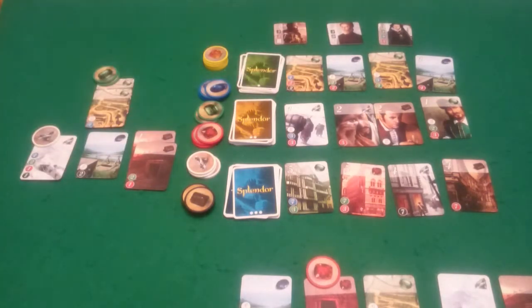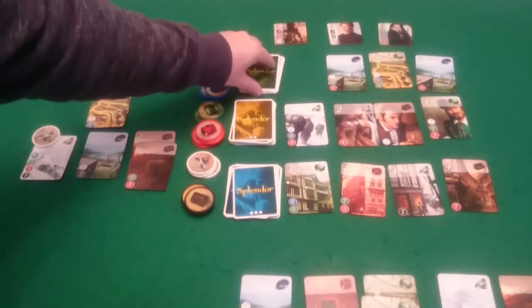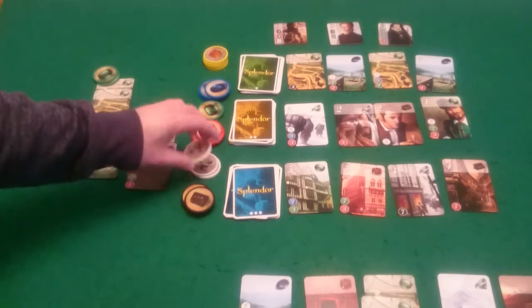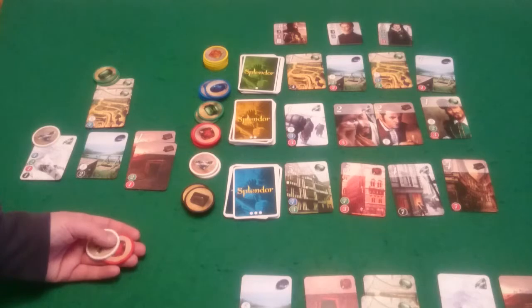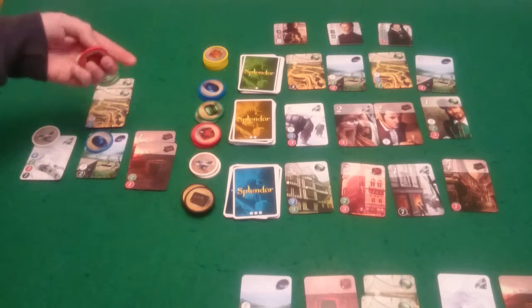And then Pixel can afford that green that's come out, and that's the only thing she could afford so she's actually going to do that. And it's my go — I can't afford anything that's there. So I think I will have to take some gems. I'll take a white, a red, and a blue because I don't have a lot of blue.